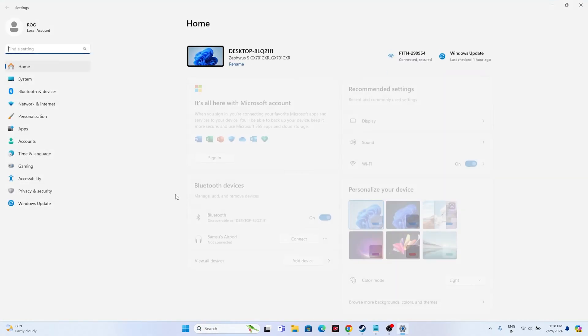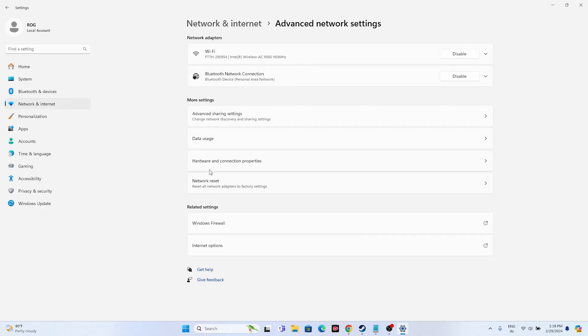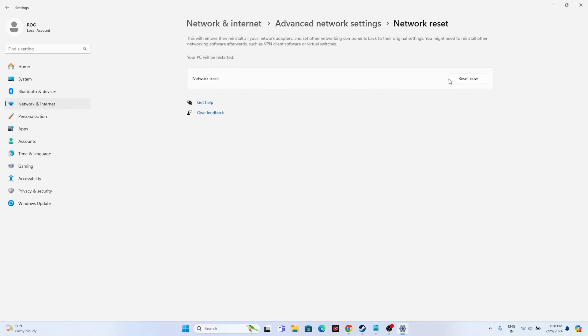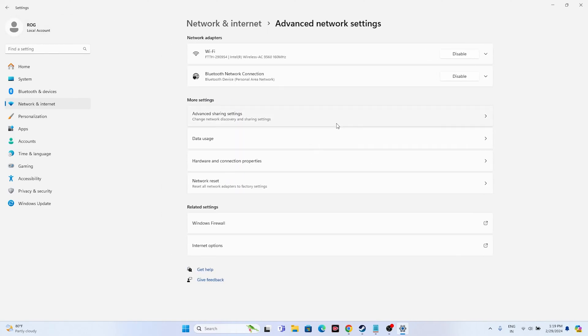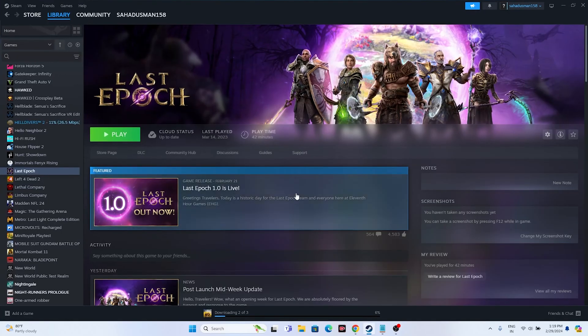Next, run the Network Troubleshooter. Go to Settings, then Network and Internet, then Advanced Network Settings. You can also try a Network Reset — go to Network Reset and proceed. Your PC will restart and you'll need to reconnect to Wi-Fi, so make sure you know your Wi-Fi password. After cross-checking all these settings, if you're still having trouble, try updating Windows as well.